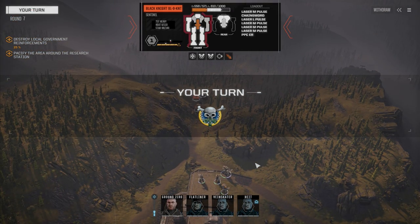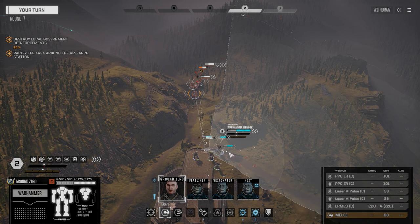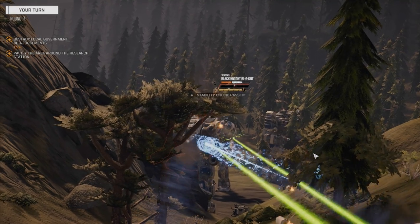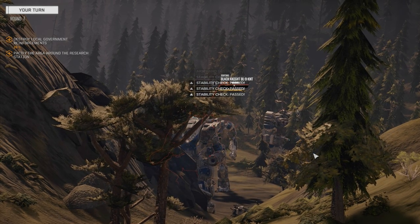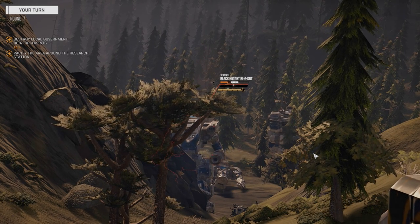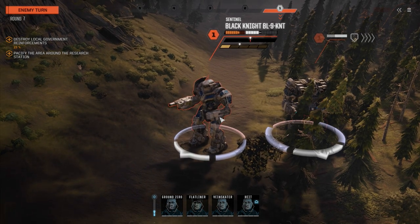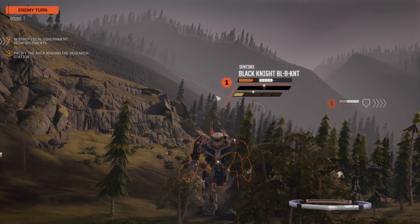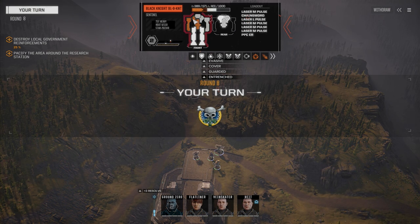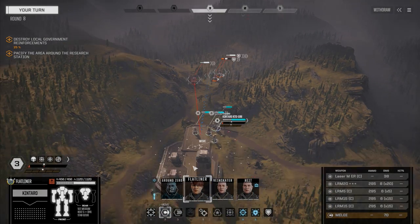These guys are just stock mechs. We did CT that guy - he's got 102 left, so he's going to die hard here. Let's just move Ground Zero over. Going to have to probably just stay here and fire everything straight out - this should be a kill. Maybe not, but definitely a knockdown. Going down hard. He's got a lot of pilot health. There he comes. He's got two left in the center, I think. I still think the Battle Master is probably the coolest looking mech in the game.